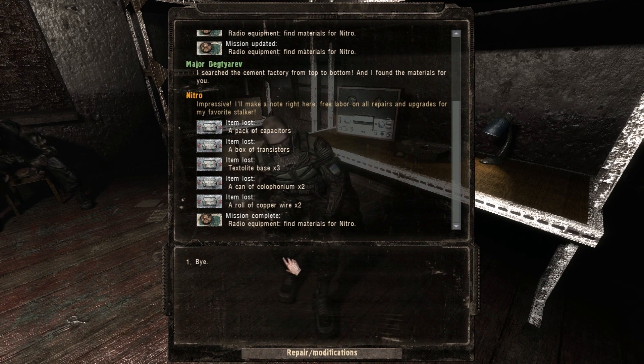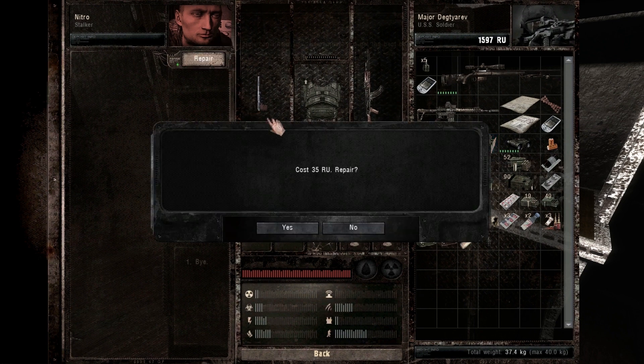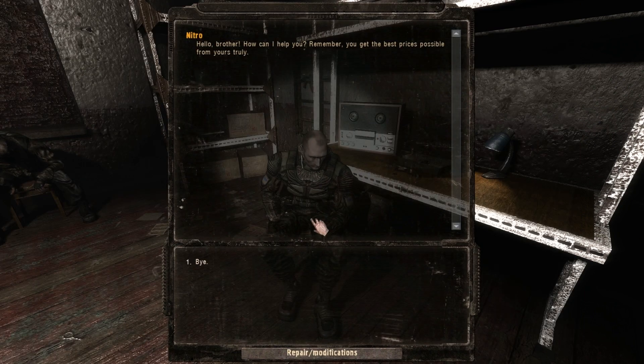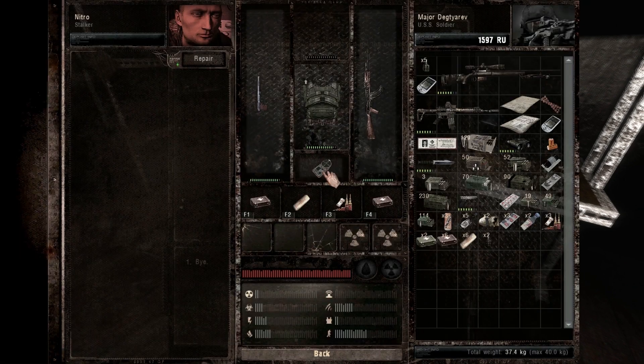Free labor on all repairs and upgrades. Did I? Hold on. Is he really gonna do this stuff for free? Like, seriously? Wishful thinking there, right? Yeah — I'll give you free repairs and upgrades. Best prices — well, at least he's gonna give me some kind of a discount.